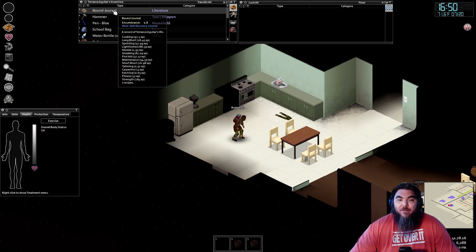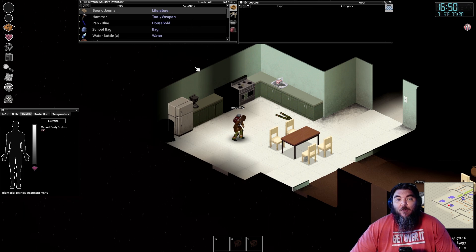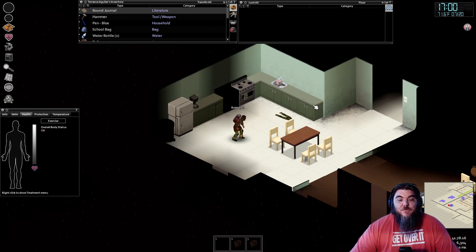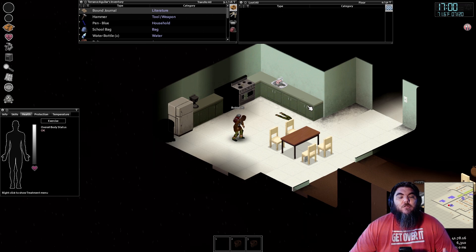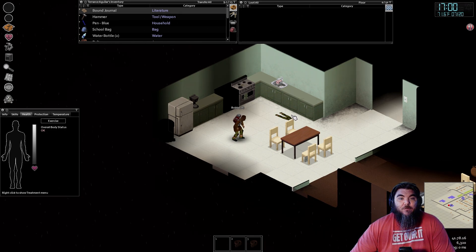It really is that simple. Keep the journal in your inventory at all times. If you die, remember where you died so you can go back to your corpse and get the journal back. Or if you know you're about to die, run and stick it in a cabinet somewhere — just remember where it was. As long as you can recover that journal, you'll be able to recover your skills and not have to relearn everything. That's going to be it for this video, y'all have a good afternoon, take care, and I'll see you on the next one.